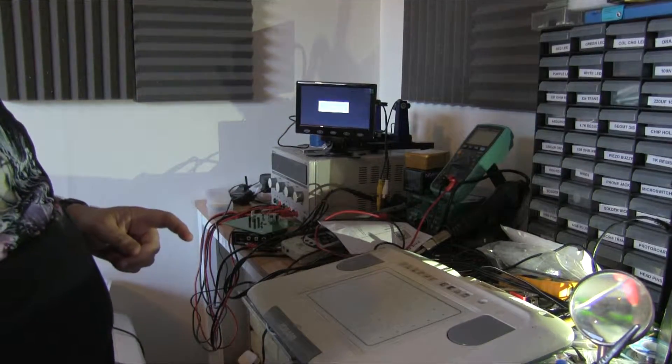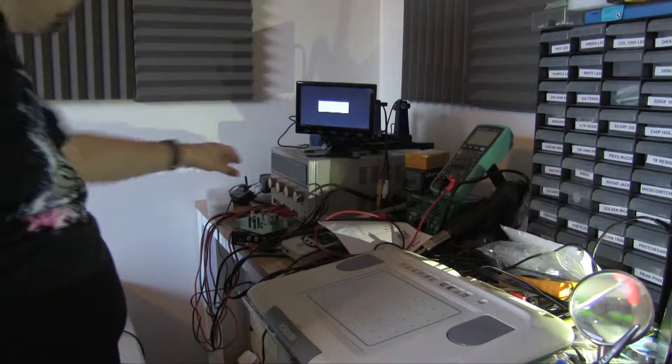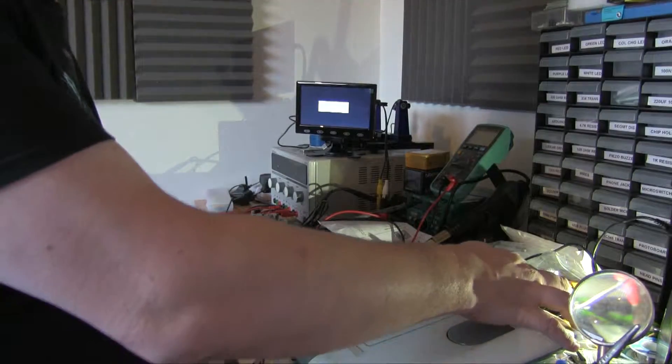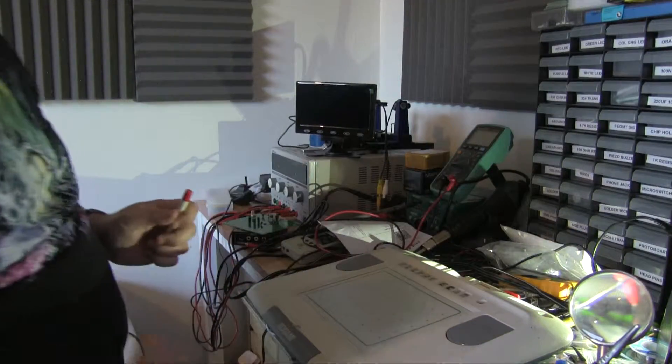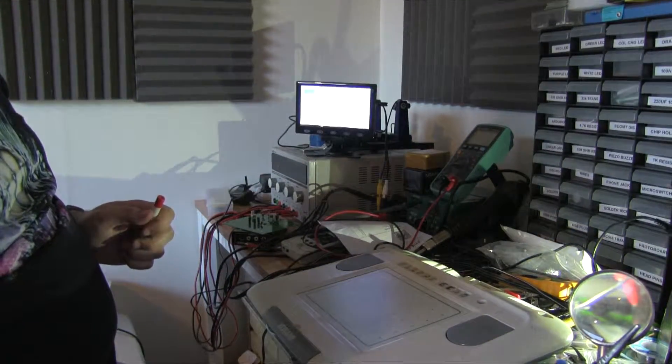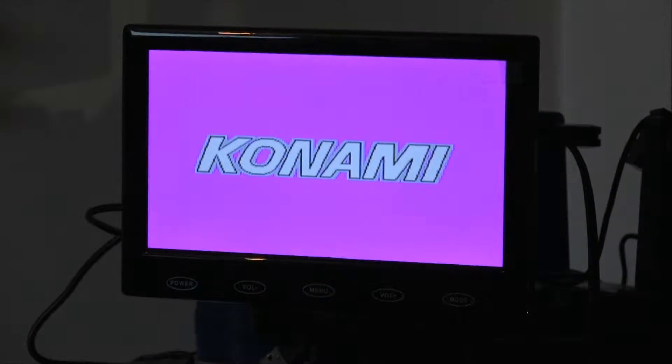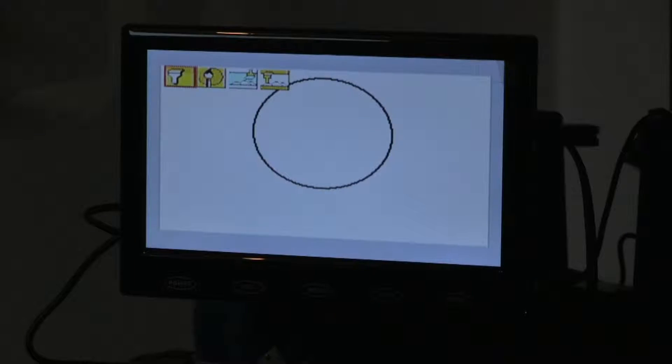So we'll appear over here on this little screen. If we turn the power on... oh, power light! And there we go. This seems to be some kind of demo mode. Let's get into the drawing area — so how do we paint?